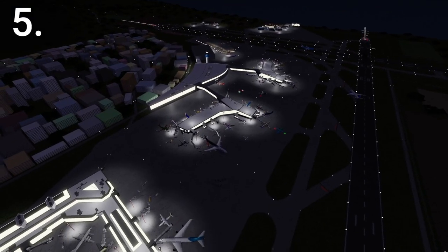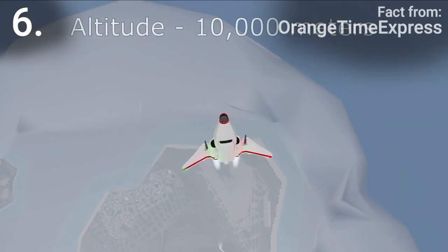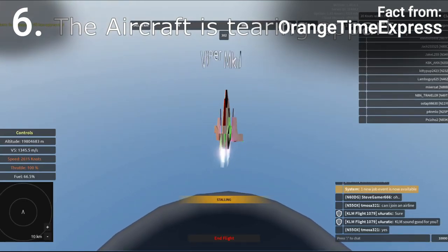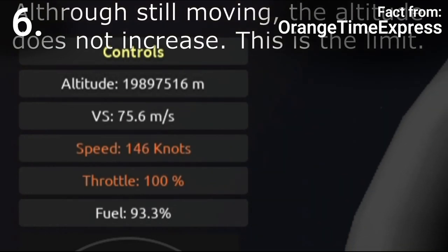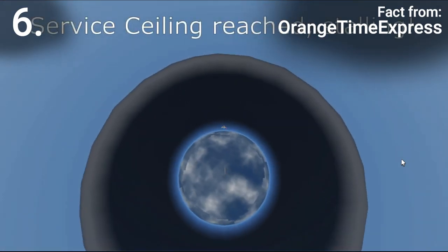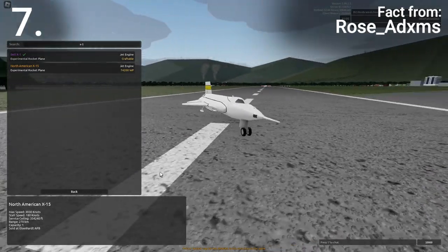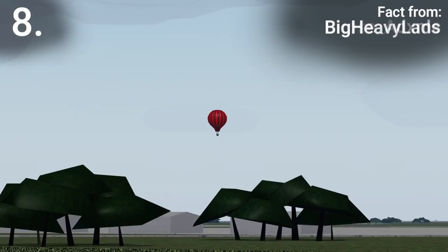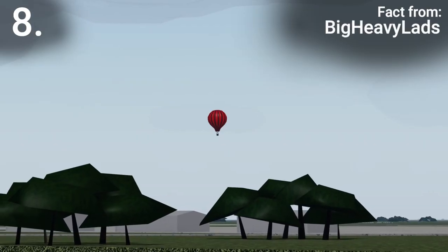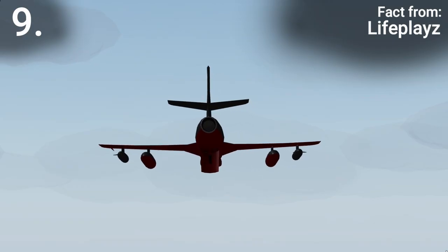Clarence Airport is currently the only public location to sell every type of aircraft. The highest altitude ever reached in a recorded attempt was by Orange Time Express, reaching 19,897,516 metres. The fastest publicly available plane in Aeronautica is the North American X-15 with a top speed of 3,930 knots. The hot air balloon is the only publicly available aircraft that won't blow up even if it reaches zero health. Aircraft air brakes are slightly less effective whilst flying in the rain.